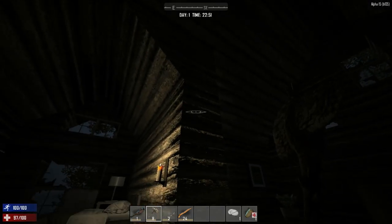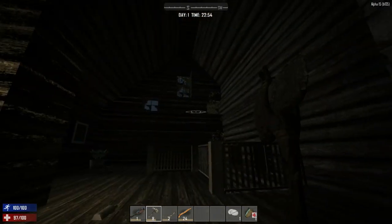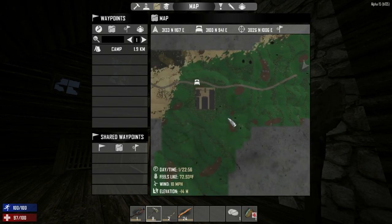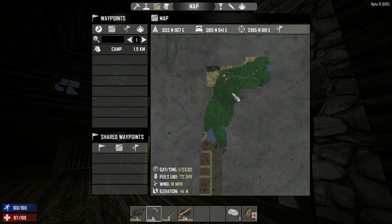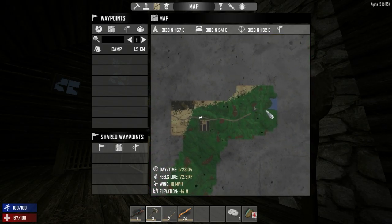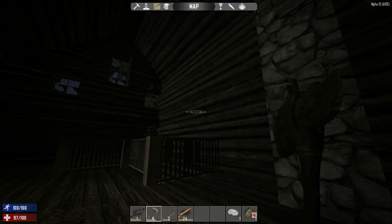Hello everybody, welcome back to another wonderful day of 7 Days to Die. Today we're going to run down to the town and check it out, because I'm curious what's there. We want to find everything we need to build the motorbike, and I want to build a garage and use the draw bridges in the game.